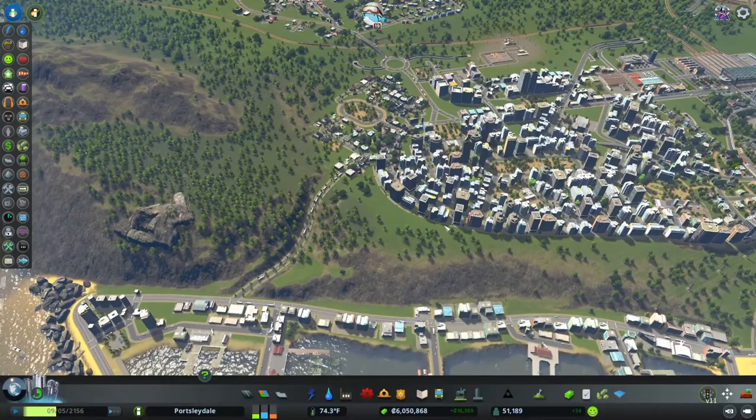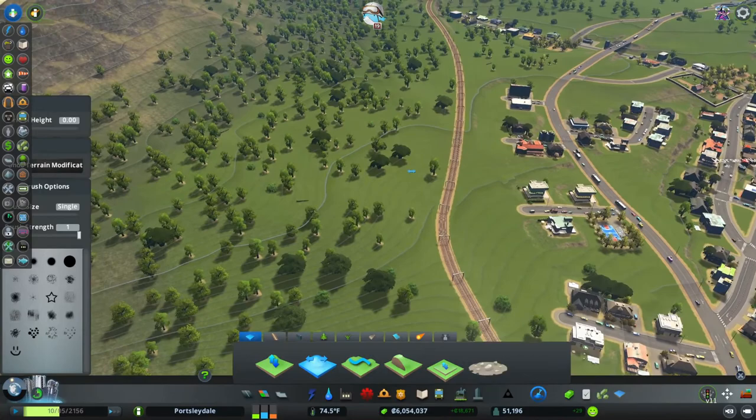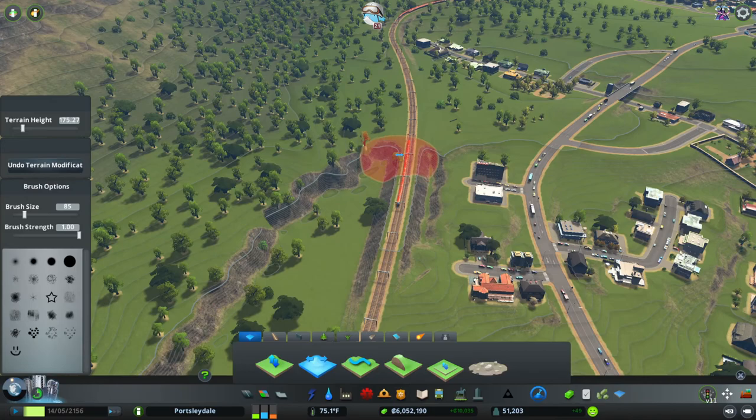Let's start on our trains — let's bring in the big guns first. I'm going to make sure this is kind of levelled out, because you don't really want a wonky train station. This looks like a good height — let's start patting that down and then we're going to have to smooth that bit out.